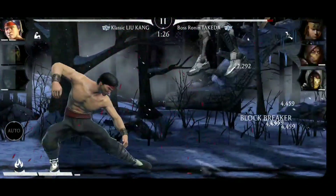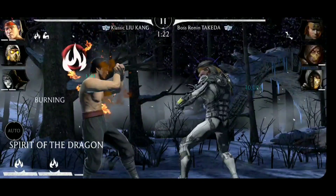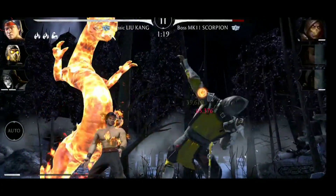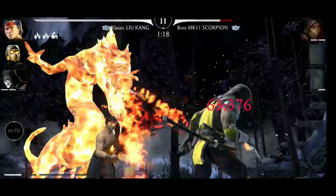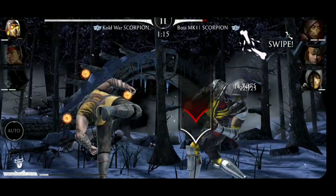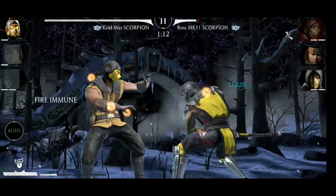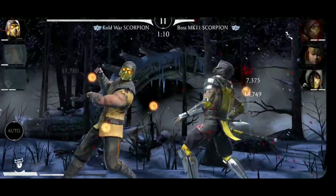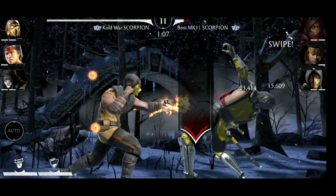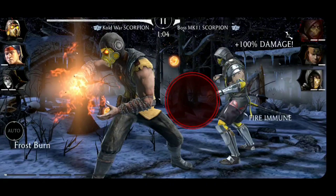We only have to be careful now with Ninjutsu Scorpion — that's why I've chosen this team. We have to have stun so that the pulling back will not happen, because bosses cannot pull you back once they are stunned. Another combo ender here, and then Kill Up Scorpion breaks the block. Another combo ender, and another one — and that special two will take him out.